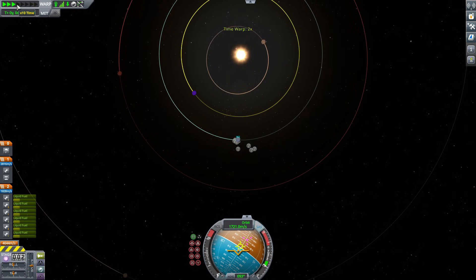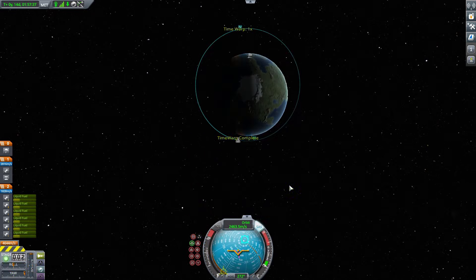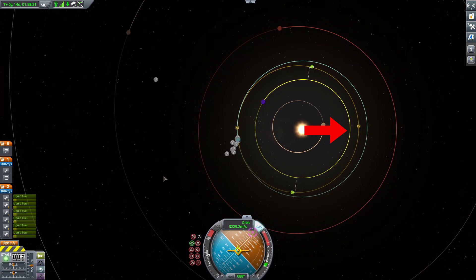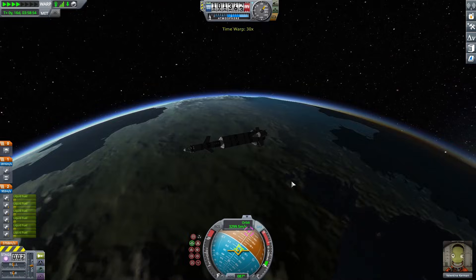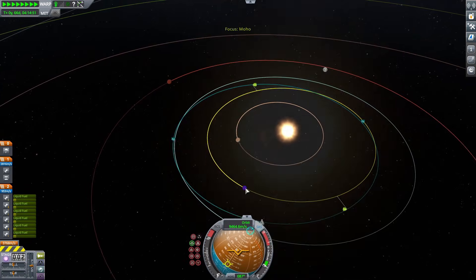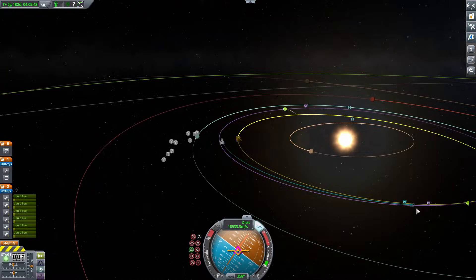Eve is that purple planet there, and I need to wait until Kerbin and Eve are in the right positions so Eve can capture me on the other side of the sun. I time-warp to the right position, then burn on the opposite side of Kerbin to lower my periapsis — the most efficient way to escape, since Eve is closer to the sun than Kerbin so I need to kill a bunch of my speed around the sun. I then do a normal burn to get my orbit onto the same plane as Eve's, and as my descending node gets smaller and smaller, I end up getting an Eve encounter.